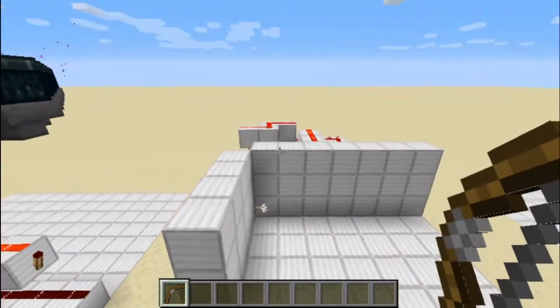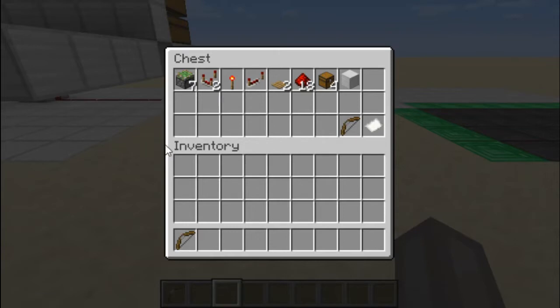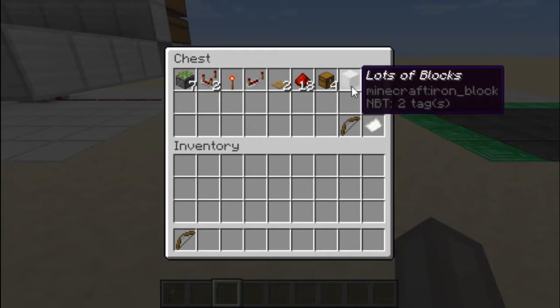To build this you will need: seven sticky pistons, two comparators, one redstone torch, one repeater, two pressure plates — they have to be wooden pressure plates, they can be any wood — 18 redstone dust, four chests, and lots of blocks.